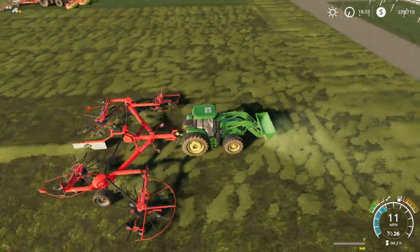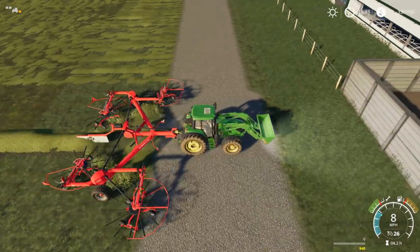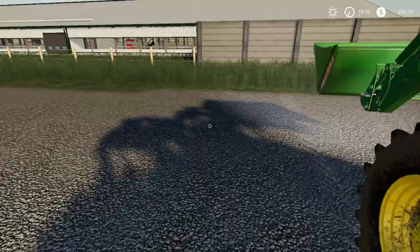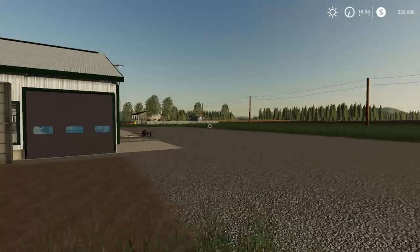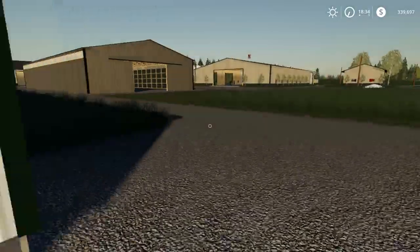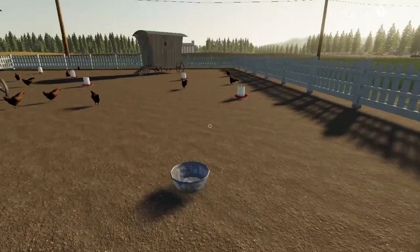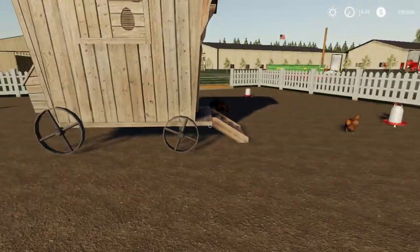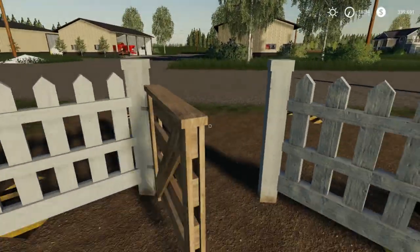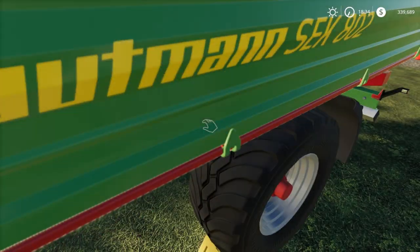There's other feed we can use for the cattle until we get ready to put that up. We don't even have any cows yet until we get silage and everything sitting here — as soon as we get them going, we're going to have money. So let's run over here and check out our animal feed barn. Water tank there for the barn. Let's check out these chickens over here — 300 and something of them. Doing pretty good.